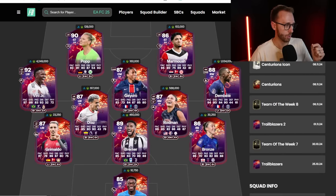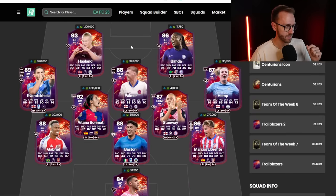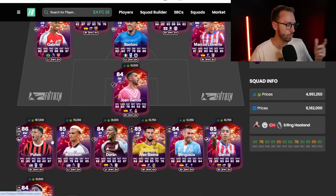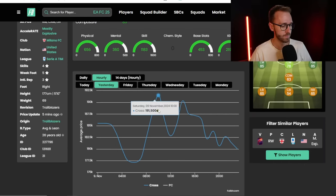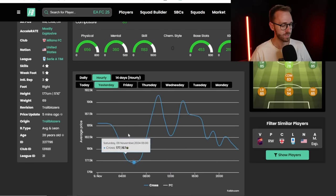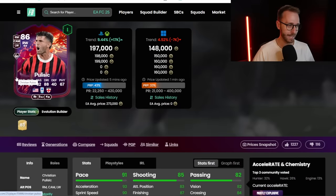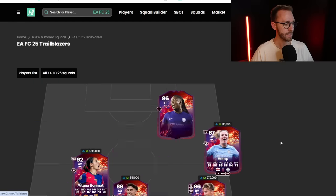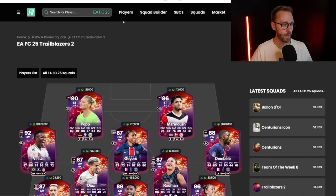I like the out-of-pack special cards that have really been hurt in price because of the loan cards this weekend. I like ones that are just down incredible amounts - cards that have crashed the most, especially attackers. Like Pulisic - he's already back up to 197K, but look at this graph. He was 270, went down to 160, and has been around 170 to 180 ever since with spikes each day. I think today with the icon pack and the panic will create some opportunity to pick up some of these cards - Trailblazers Team 1, Trailblazers Team 2, heroes, icons, other out-of-pack specials.